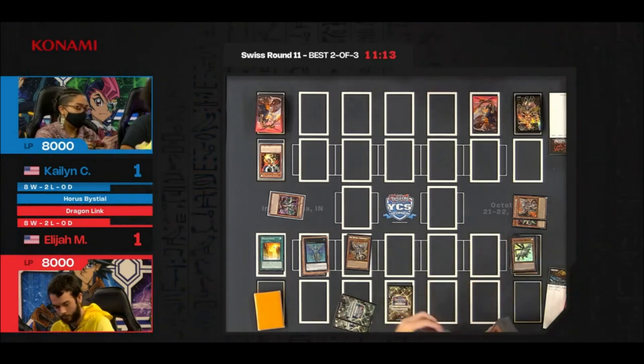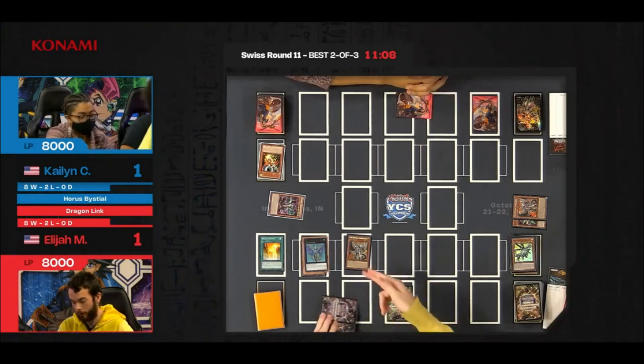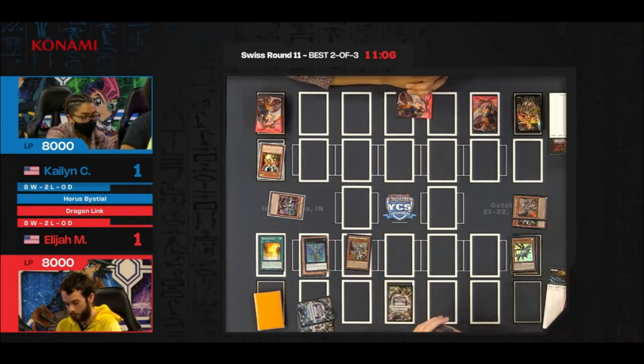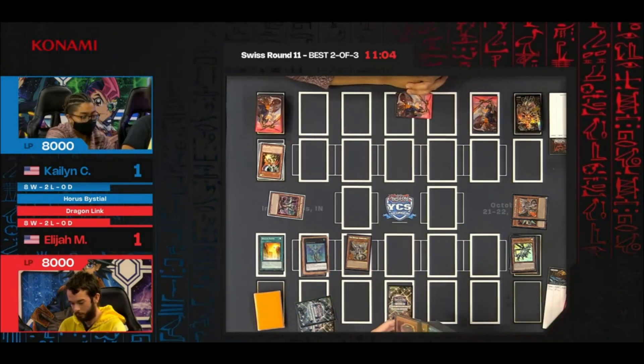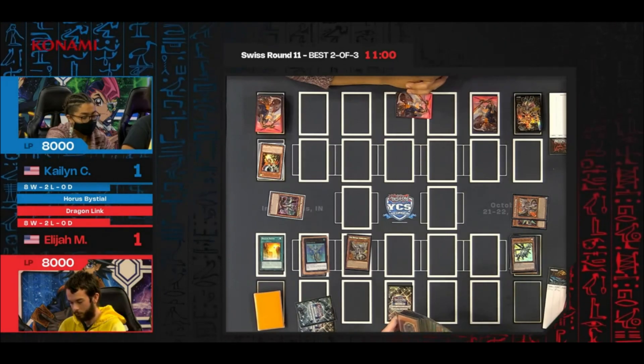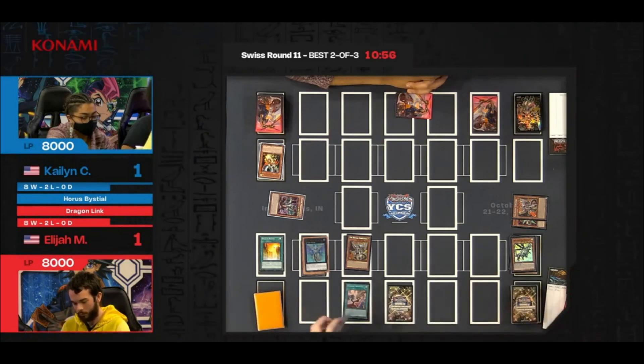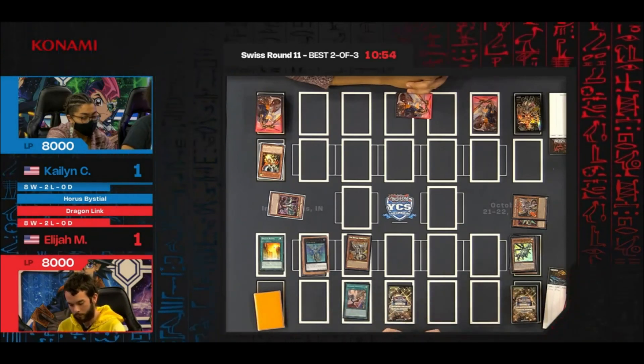Absol Router fulfills the requirements of the Bistial Lubellion, allowing it to special summon to the field. It will allow Bistial Lubellion to put a Branded spell-trap on the field and search Rocket Tracer. Now we hit a Droll and Lockbird, so searching is going to get cut short. Conveniently the Bistial Lubellion circumvents that by placing the card directly onto the field, but from this point forward Elijah will not be able to search the main deck.